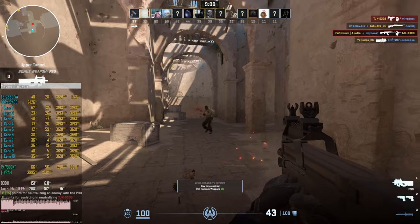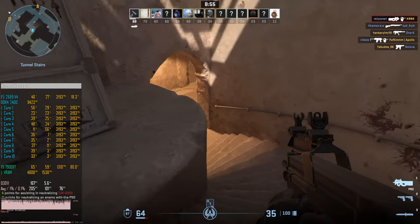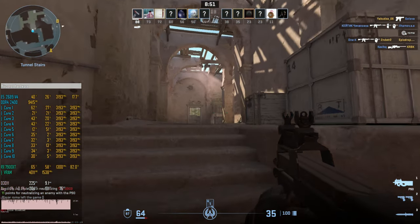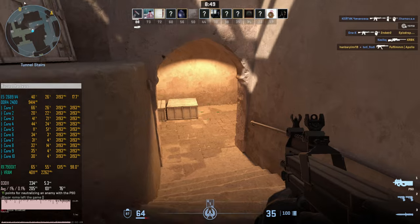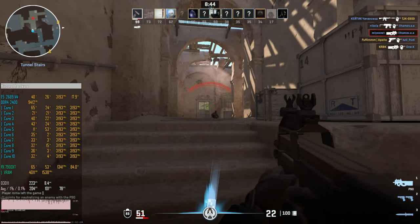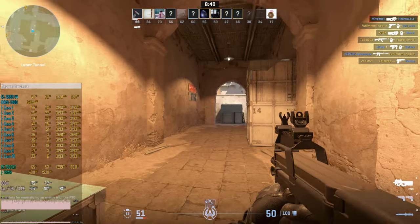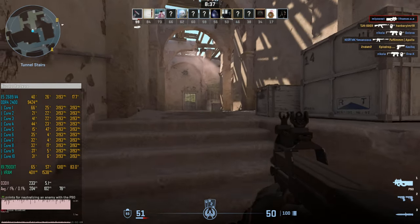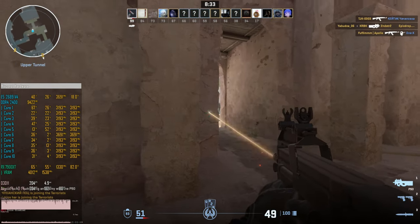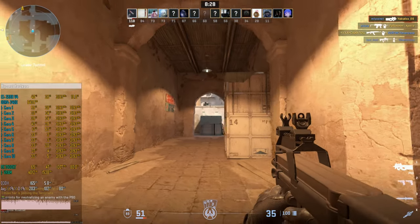Counter Strike 2 is a total mess to test. The game has no built-in benchmark, so I have to literally play it. Testing a single CPU takes about 40–50 minutes because I need to play three matches, 10 minutes each, then collect fps numbers and calculate averages. Even using the same map, game mode, and graphical settings, it's still not guaranteed to be apples-to-apples because performance depends on what other players do on the server.